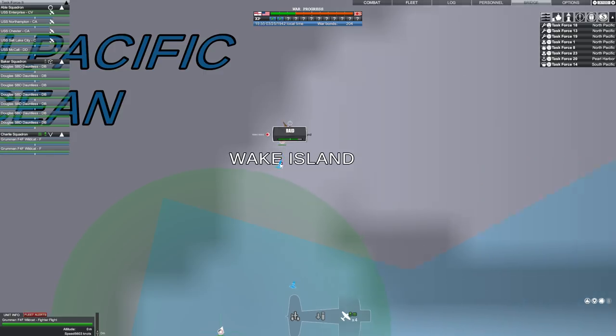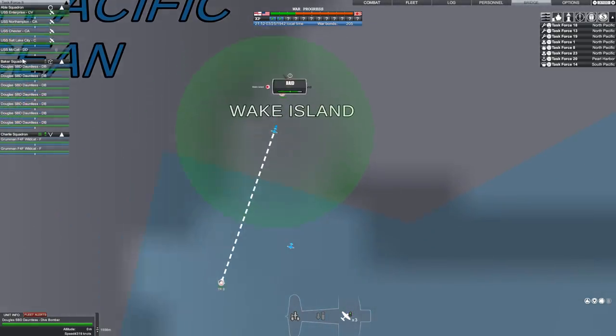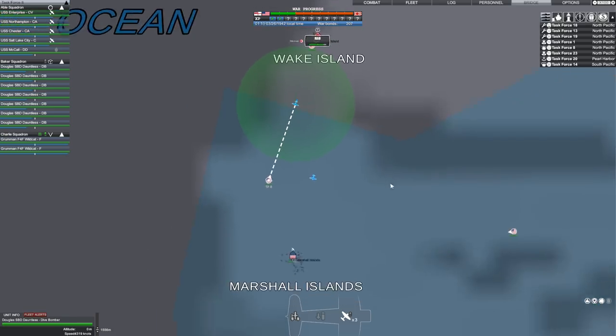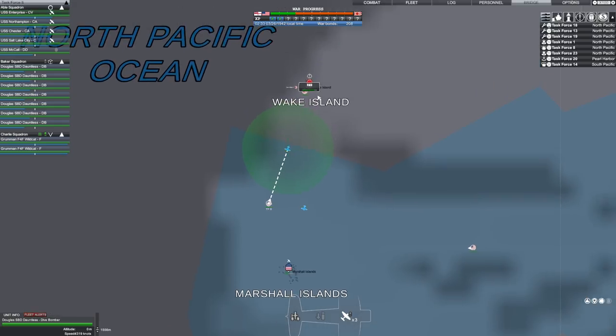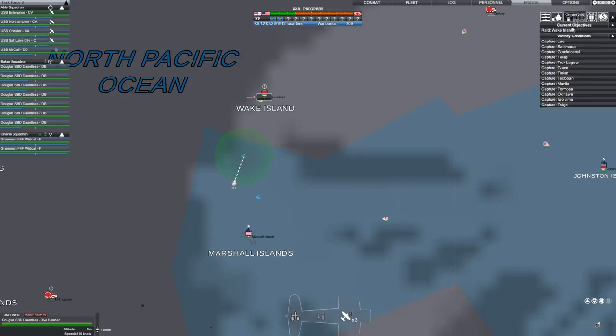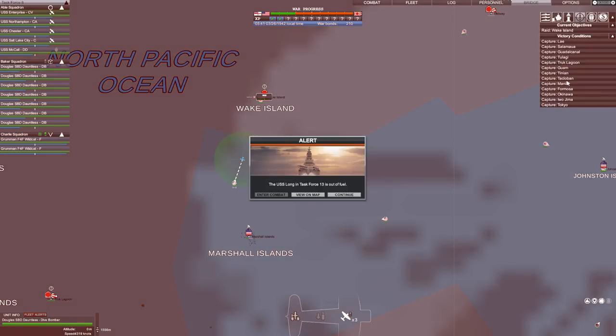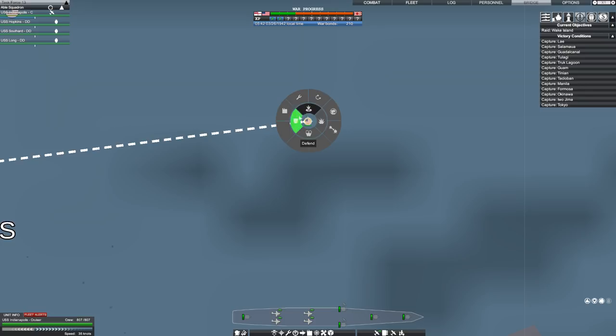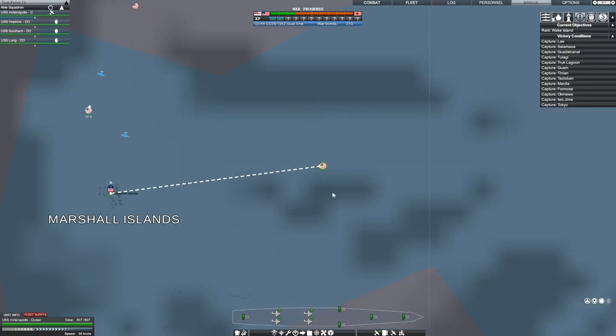It's three dive bombers — actually it's a whole group of dive bombers going in. I don't know if I can actually take over Wake Island. That is an objective, I think. No, it's not an objective — I just need to raid it. USS Long and Task Force 13 is out of fuel. That is a real problem.